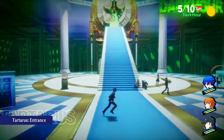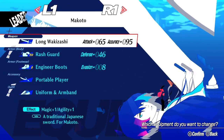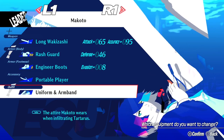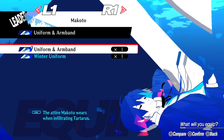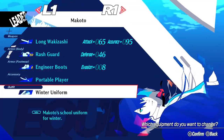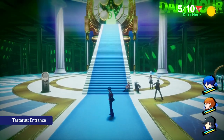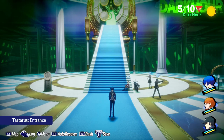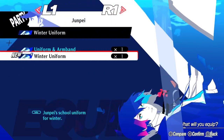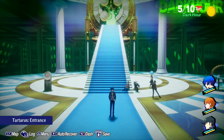I probably should have said I didn't understand so she'd explain it more, but that's fine. Let's look at costumes real quick — we have stat-boosting equipment like weapons, armor, and accessories, but we also have outfits which have no actual effect on your stats, they just look cool. For example, instead of the uniform with the armband, we could switch to just the winter uniform without the armband. I think the one with the belt and armband looks cooler, so I'll keep that. Later we'll find outfits that are much cooler looking.